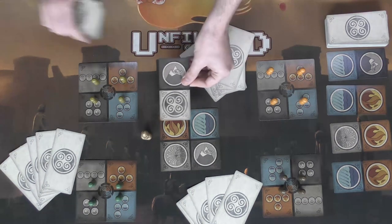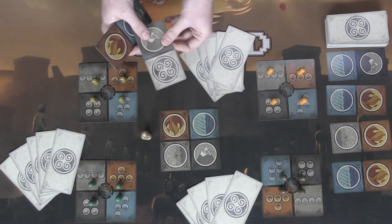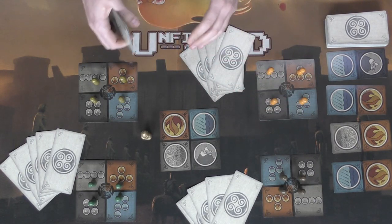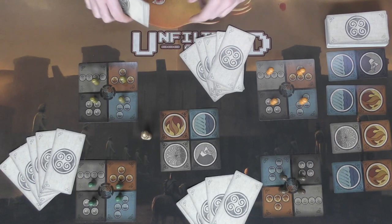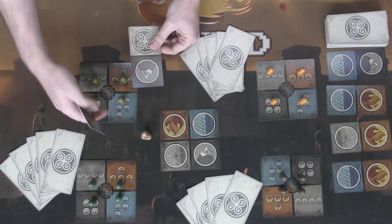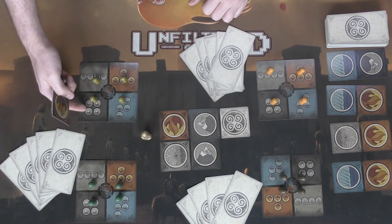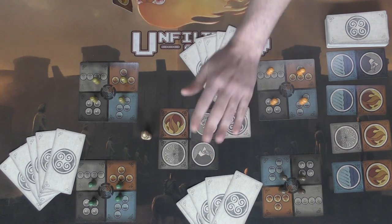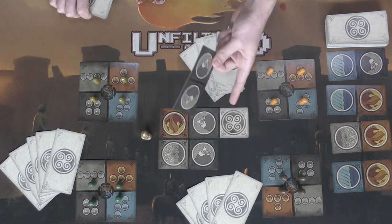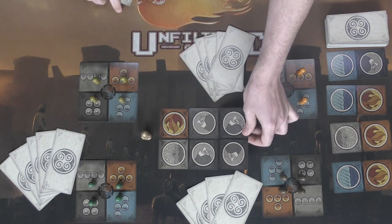There are three types of placements. First, you can place any wild on any element you'd like, in any orientation, as long as it fully covers one. Next, you can place an element that matches its element — for instance, earth on earth. The last type of placement is conquering: look at your board and determine what element has mastery over another. For instance, earth beats water, so you can place an earth element on top of a water element. Wilds count as the element of your choice, but blank spaces function like a wild without counting as an element. You get two placements per turn.